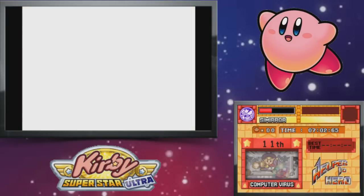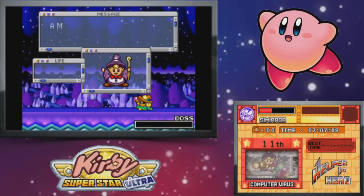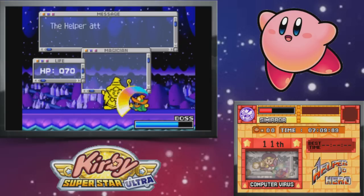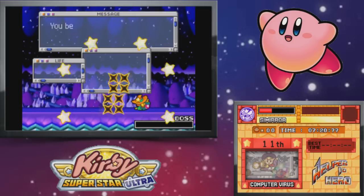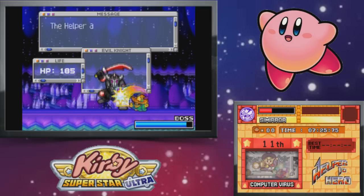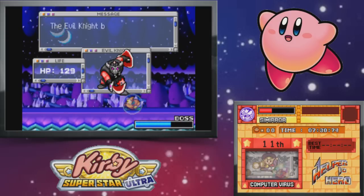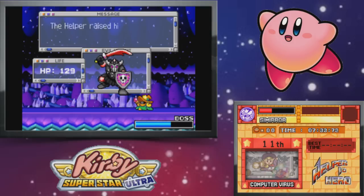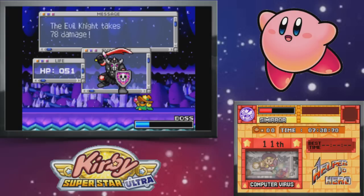I think I can survive this, as long as I don't play stupid. Because with the mirror, your shield is impenetrable by anything — just don't do anything stupid and you'll be fine. Oh, 78 damage!